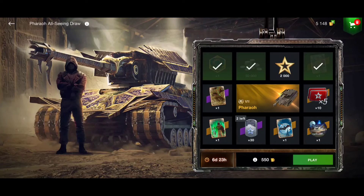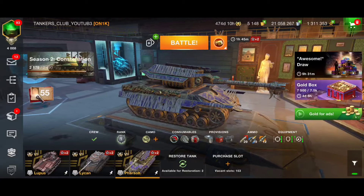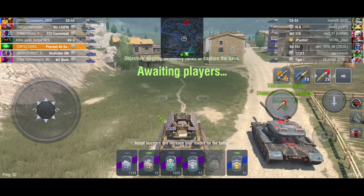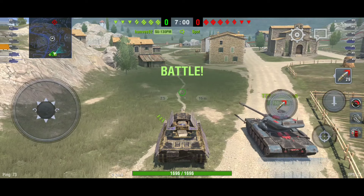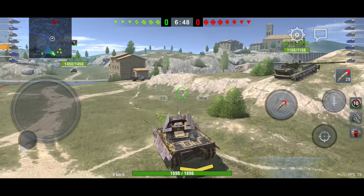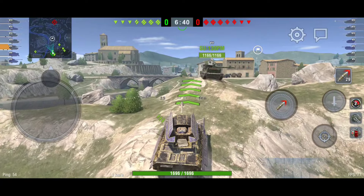No luck — after six tries I'm quitting the draw. I hope you'll be luckier than me! Now let's play a battle with this vehicle to see if it's worth going for. In my opinion, the Fireball is a strong Tier 7 heavy tank with enhanced upper plate and turret armor. The lower plate is weak like most heavies, but the upper plate and frontal turret can block damage. Against Tier 8s I prefer to play the medium side, since mediums will struggle to penetrate my frontal armor.